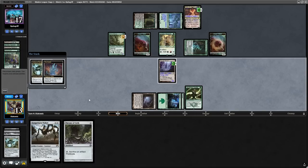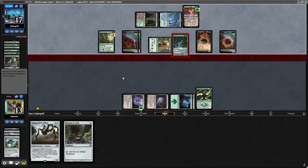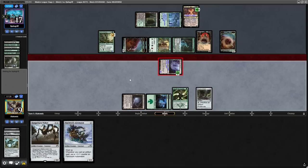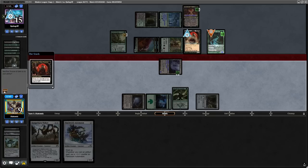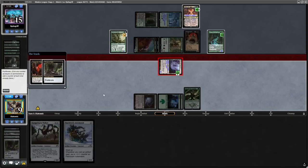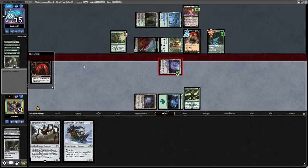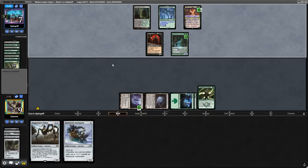I load up all the counters onto the Inkmoth Nexus, bash in for 6, and present lethal for the next turn. The opponent untaps, casts a Yawgmoth, makes a token, attacks, and ships it back. Now this is where I punt massively. What we can do is use Throne of Geth to attempt to protect the Inkmoth Nexus from all the minus one minus one counters. However, I massively punt when using Throne of Geth because I forgot that not only can you proliferate your opponent's things, but you can proliferate Infect counters on the opponent's face. A mistake I should have noticed, and I've learned for the future now, as I haven't played with Proliferate commonly before this. Because of this mistake, they survive at 9 Infect, they untap, they do Yawgmoth things, and I concede.